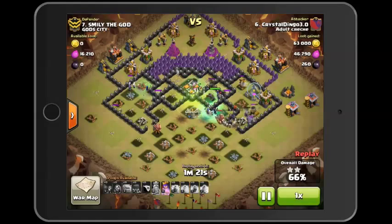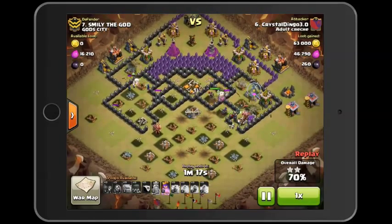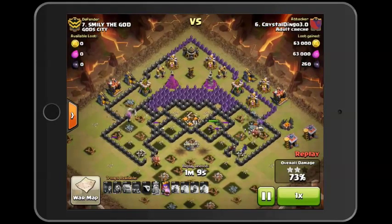The Queen sort of gets stuck in this little section because the spell runs out, but I think that actually works to my advantage — it allows all the other troops, especially the golem, to get out ahead of her and take all the heat from the remaining defenses.